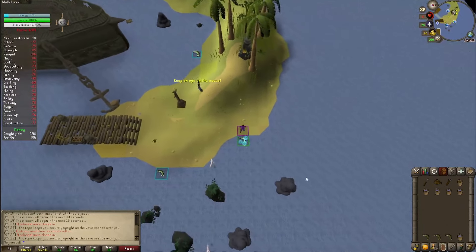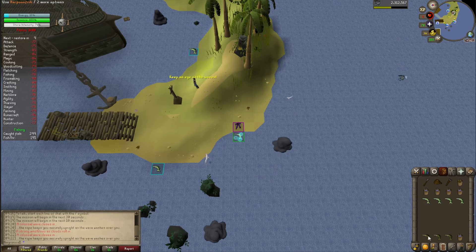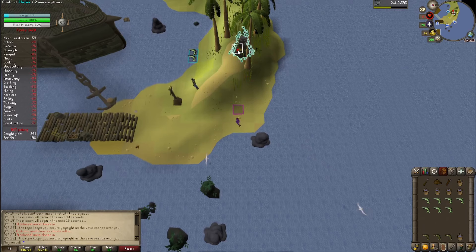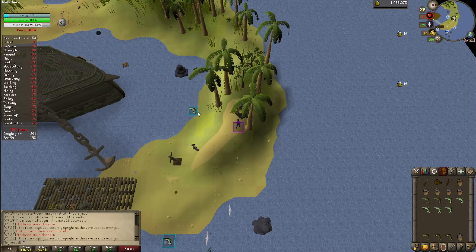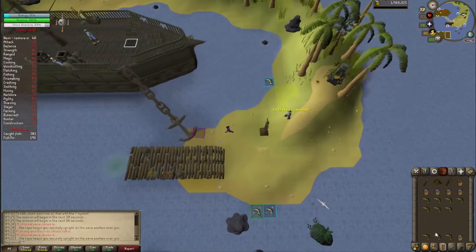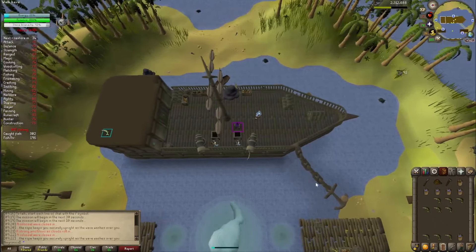Just come back to fishing to fill out our inventory. At this point, we do have the ability to guarantee Tempoross down with our remaining three fish - just watch storm intensity. Whenever it hits about 90%, run up to finish off your last three cooked fish. If you end up having more but not the full inventory, that's fine. Just remember to only deposit three. It just makes it easier to not have to do math during the game.